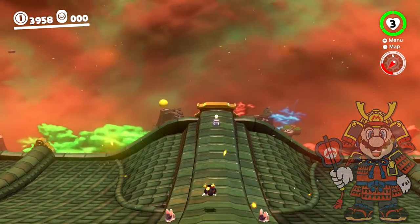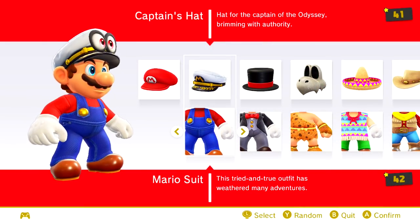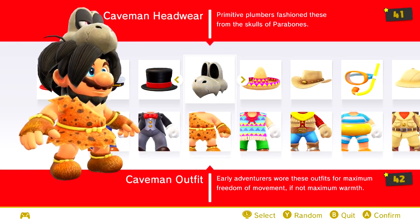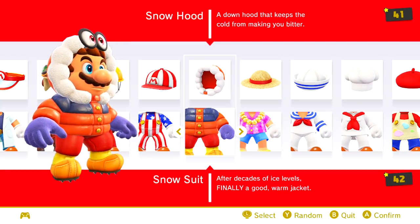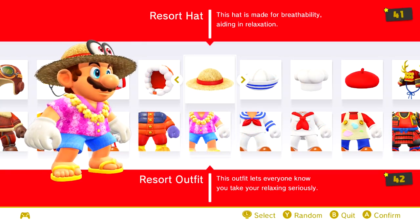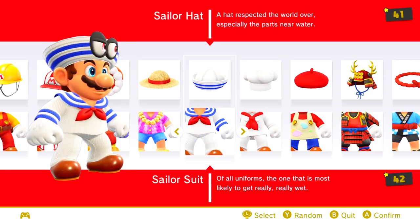The remaining costumes are all originals to Super Mario Odyssey with no prior appearance before this game. First is the captain's hat, given to Mario as the captain of the Odyssey. The caveman outfit is found in Fossil Falls and features a Dry Bones skull as the cap. The snow coat is unlocked in Shiveria and is a simple jacket and hood. The resort outfit can be bought in the Seaside Kingdom and features a straw hat, tropical shirt, shorts, and sandals. The sailor outfit can also be bought in the Seaside Kingdom and is a basic sailor uniform.